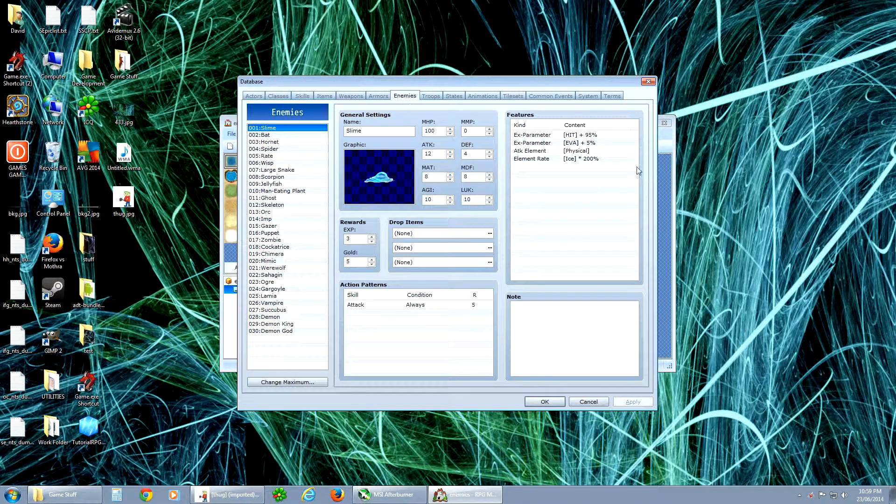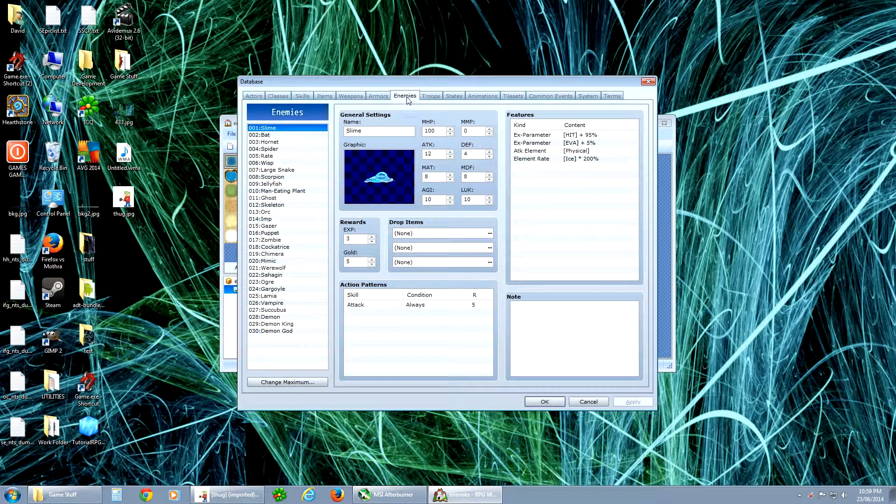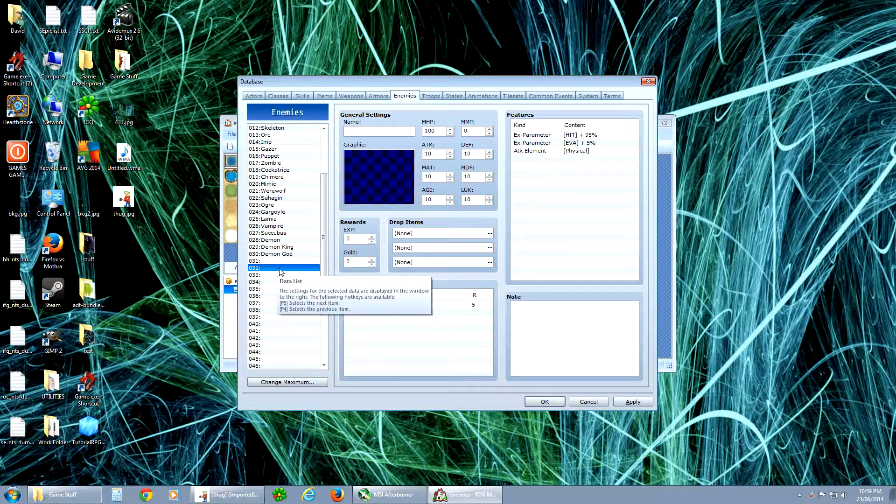Go to Tools, Database, and you'll want to go to Enemies. We have some in here already, but if you want to add a brand new one on the bottom, you can't just click here — you have to change the maximum. Right now it's at 30, put it up to whatever you want. Now we're going to put a new enemy in here and call it Thug.